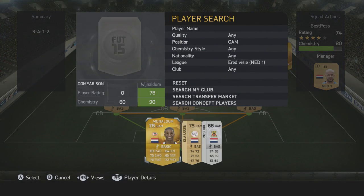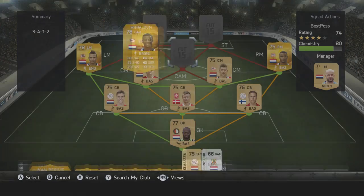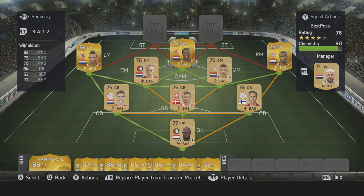In the CAM position we have Wijnaldum — he was actually one of my first pack pulls. He has 83 pace, 84 dribbling, 72 physical, 70 passing and 73 shooting, which isn't bad. I've also just noticed that in this 3-at-the-back formation, one player doesn't actually link with the centre back — I'm not sure if those links are different to last year, so let me know in the comments below.